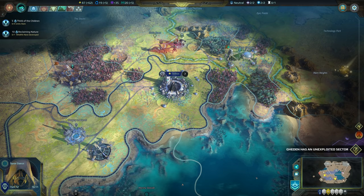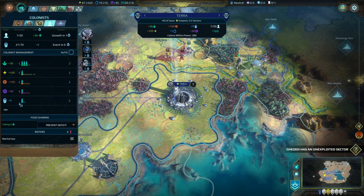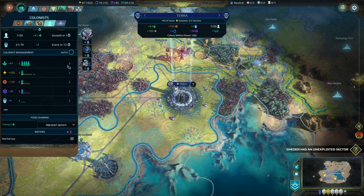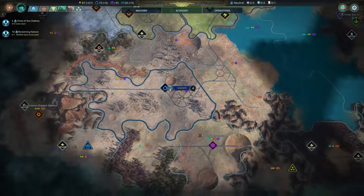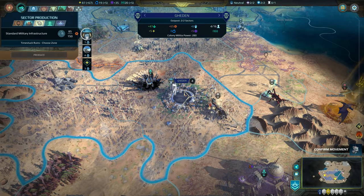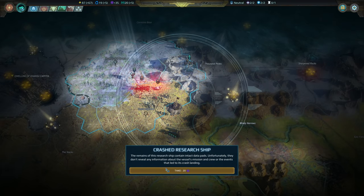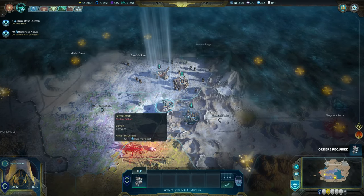I don't think we can fight that though. Increase our production a bit — not enough to make a difference really. Maybe our energy. Unexploited sector for Geddon — we're going to make this energy. Let's queue that up. More bloody marauders over here, more research — I like it. Bunch of Paragon bros. Bloody nuclear fallout.